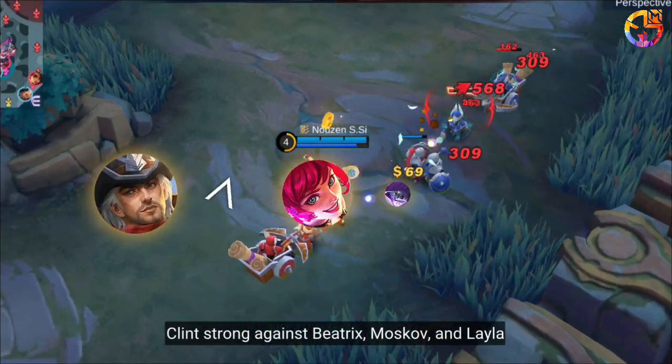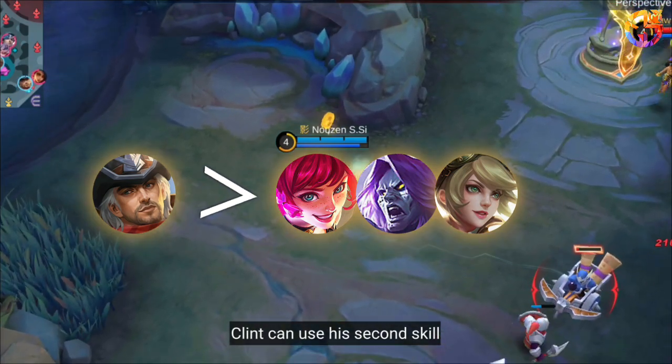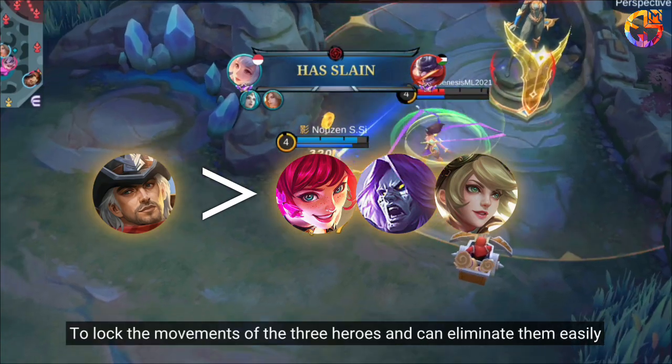Strong Against: Clint is strong against Beatrix, Moskov, and Layla. Clint can use his second skill to lock the movements of these three heroes and can eliminate them easily.